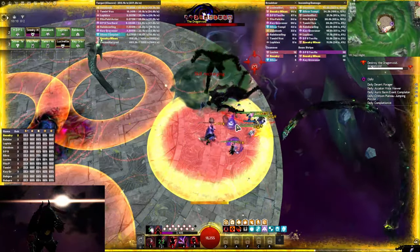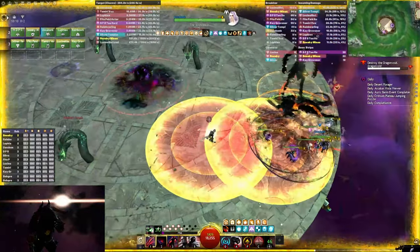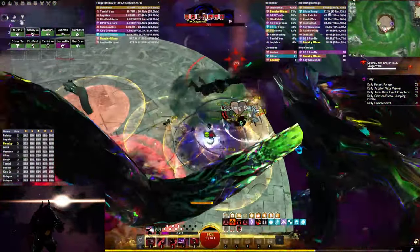I manually target the player in my party here for protection and barrier with Scepter 2 — it would have been better to use a keybinding of course. Always teleport back to the group with your heal well, which gives barrier, protection and resistance.